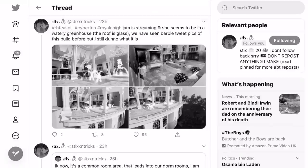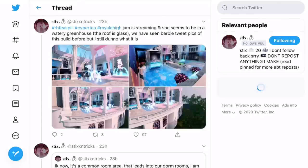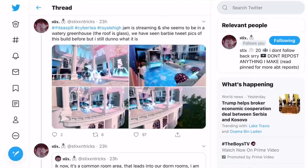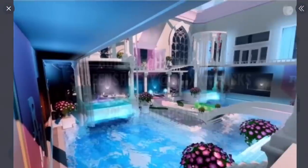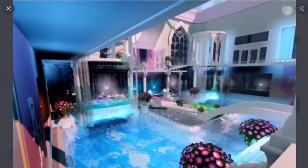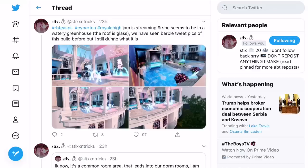If we exit this and go over to the next tweet, there's a thread made by Sticks and Tricks. It says that Jam is streaming and she seems to be inside of this place, which we know is the dorms. You've seen Barbie tweet pictures of this build before, but at the time this person didn't know what it was. But now we know what it is. Over here you can see a side angle of what it looks like, and I really, really love this area — it looks so beautiful, I can't wait to explore it.